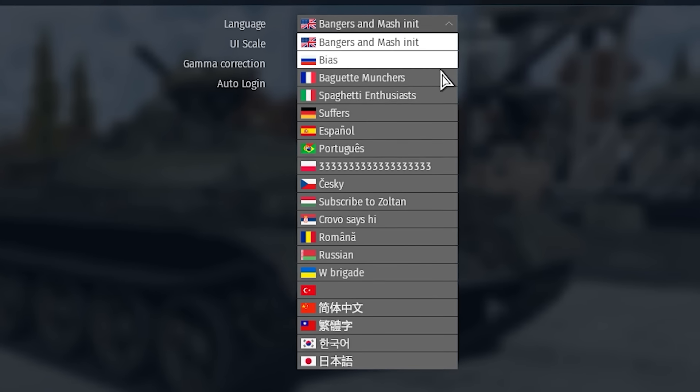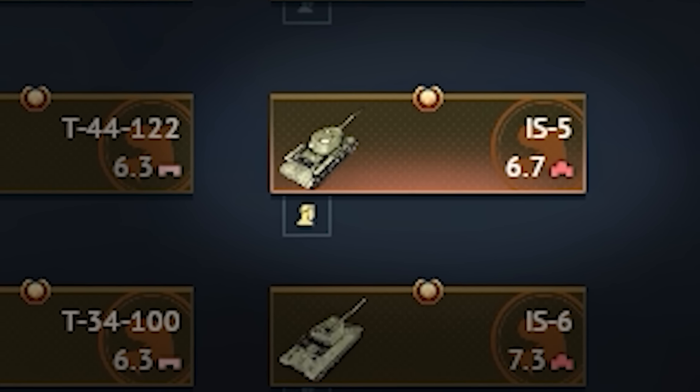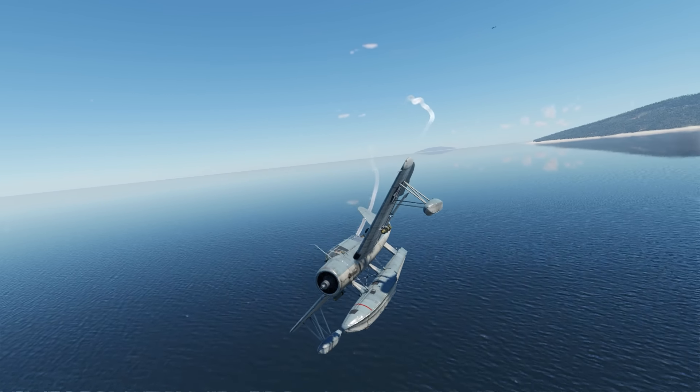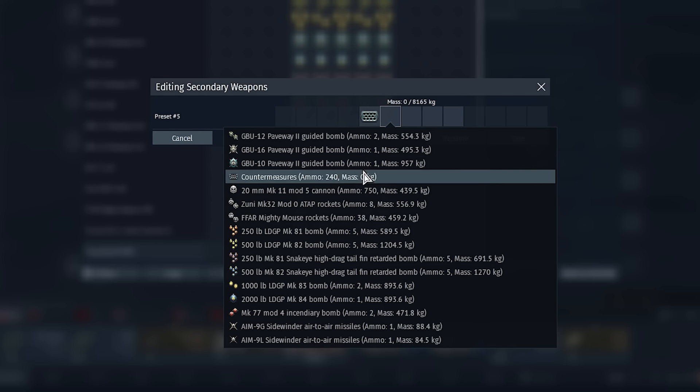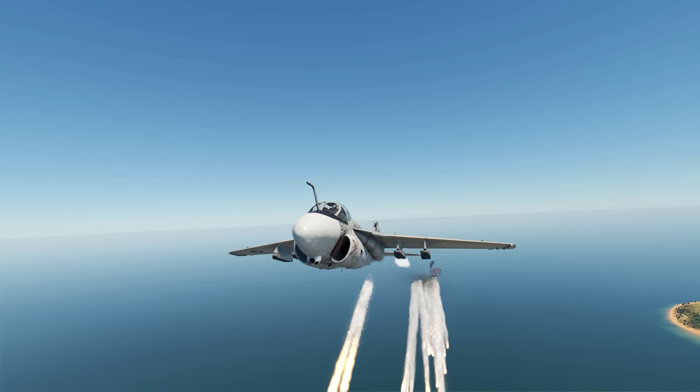If you set your game language to French, the Object 248 is suddenly referred to as an IS-5. If you decide you want to roleplay as an observation aircraft, it's possible to create custom loadouts like this on the A6E that have 960 countermeasures and nothing else.